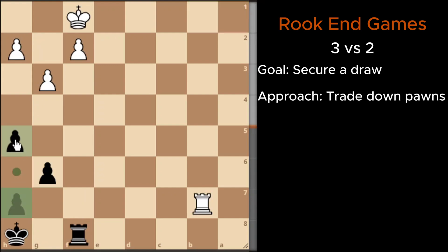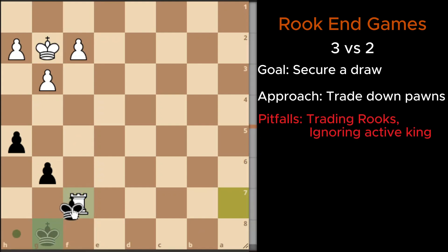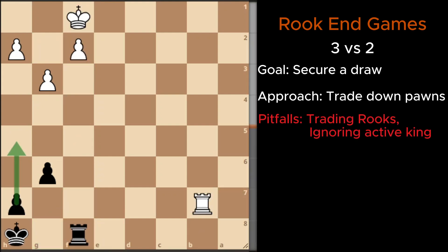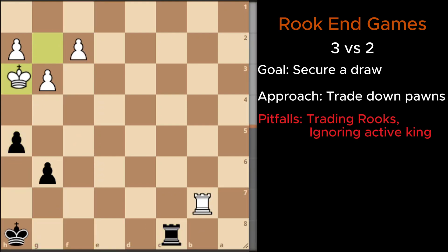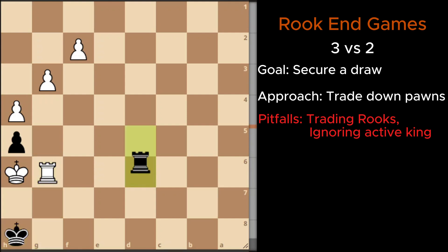While this endgame seems straightforward, there are common pitfalls to avoid. One mistake is trading rooks. Another mistake is allowing your opponent's king to become too active, as this can lead to getting mated or losing more material due to a double attack. Remember, patience and coordination are your allies in this endgame.